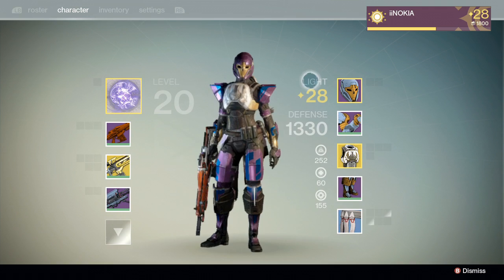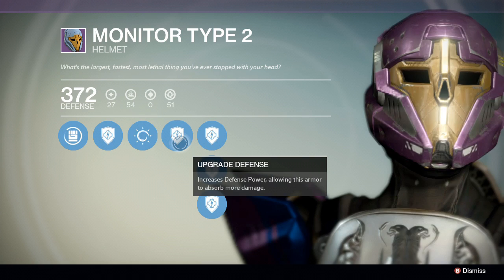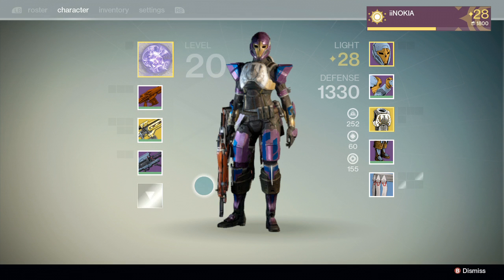It'll increase your level past 20 by a lot, especially if you upgrade them. When you come over to a helmet or any armor piece, every defensive upgrade gives you — I believe — two light each time you upgrade. So you want to make sure to upgrade your armor to keep increasing your light level.